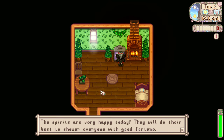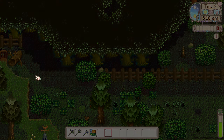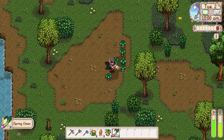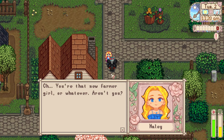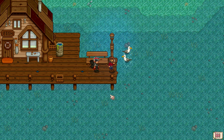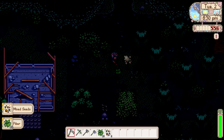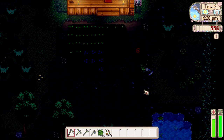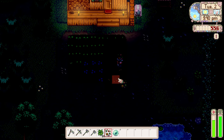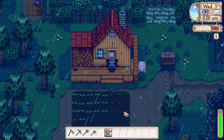The next morning I watched some TV, watered my garden, and used my magical fairy chair to cheat my way into the forgotten woods. Did a little more foraging for extra cash, then started introducing myself to the townsfolk. I sold the forageables I had but kept a few for the spring bundles. Later I went to the beach to meet Willy and get my first fishing rod. I retreated to my fairy cave for a quick hot spring session to regain some strength. That night I reached level 1 foraging.